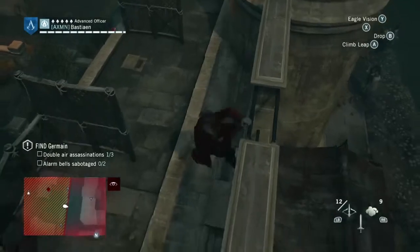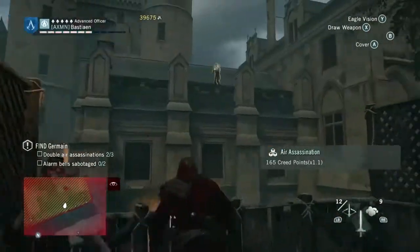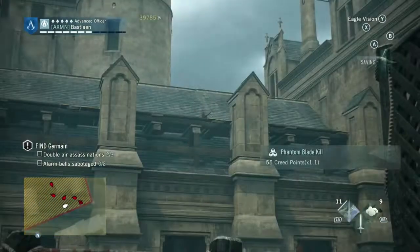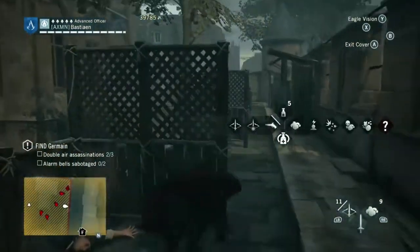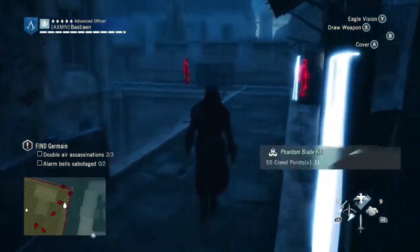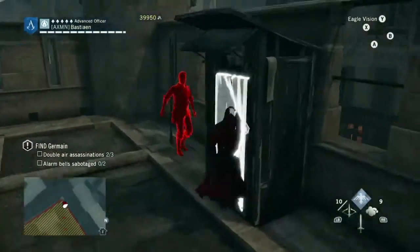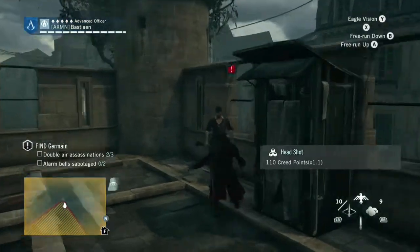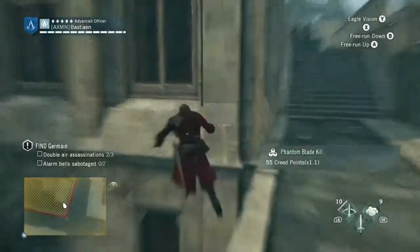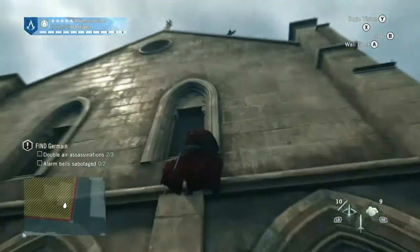You can also do this from the screen right above them. Jump on over there and get your double assassination number two. Lose the guards as quickly as you can and make your way on top of the building up ahead on the left. Take out a couple of snipers to make it a little easier, then jump up onto the building. From on top of the building, you'll be able to pick up your third double assassination.